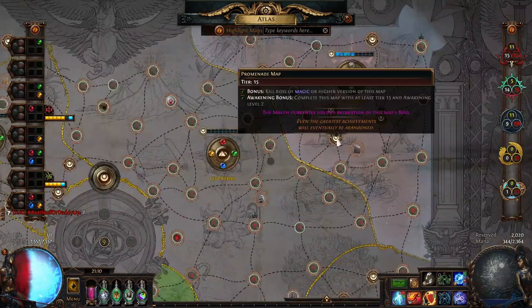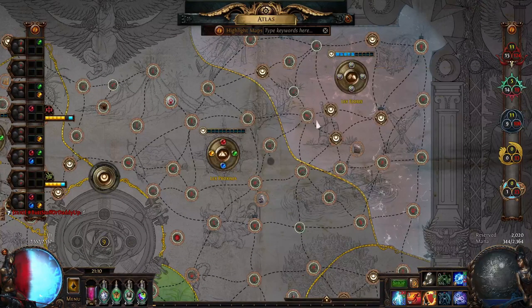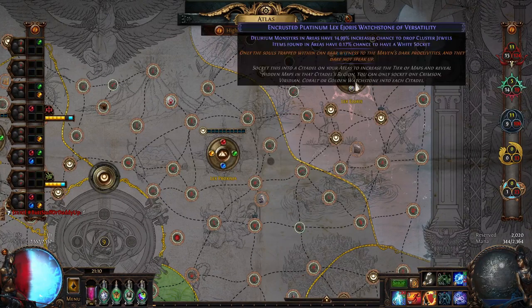We start here in Altas with the map Promenade. You really want this map, not Dunes. I tried Dunes — Dunes sucks for me, I don't know why.